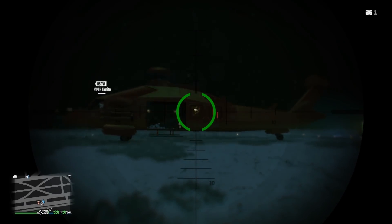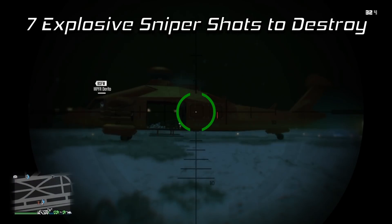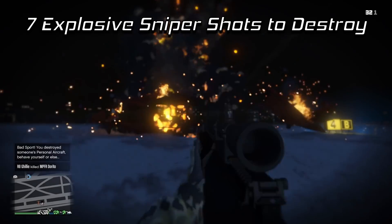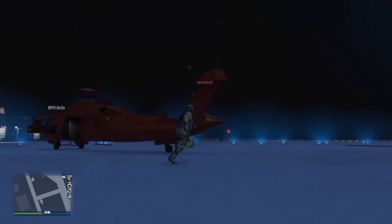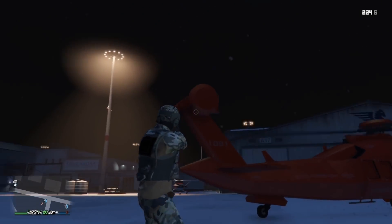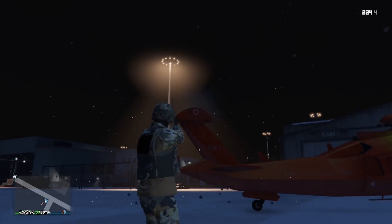Against explosive rounds it has a little bit of defense, although I did have mixed results — one time it blew up in seven explosive sniper rounds, and another time it blew up in five. So more RNG vehicle armor, I guess. Another weakness of this helicopter is that the tail rotor can be shot off in just two well-placed FMJ revolver shots. The Akula, on the other hand, cannot have its tail rotor shot off.